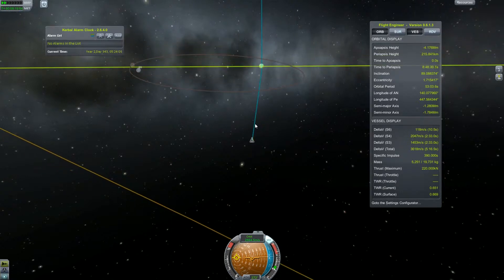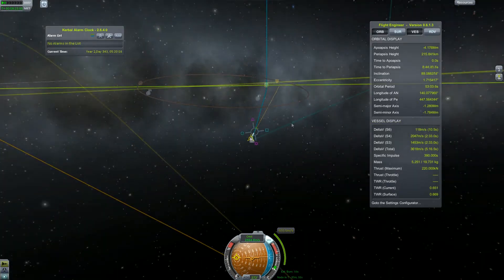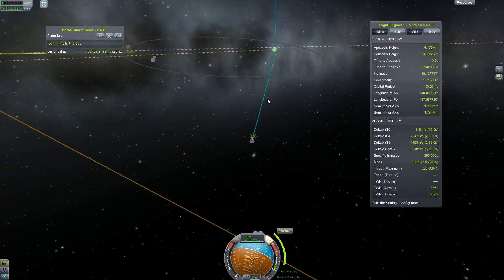Here you'll see me desperately trying to correct my approach and failing miserably for a couple of tries. Fortunately, after some time I managed to put my orbit where it's supposed to be. Here we see one of the nodes that was used for it.